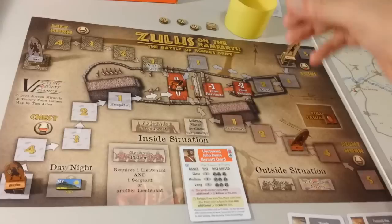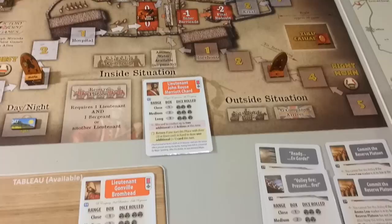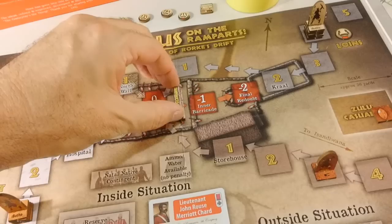We take an Impi marker and the chest unit moves two spaces. So this Ibuto moves to number three. Now we have our action — I'm going to have Chard now build the second third of the barricade. We signify that by placing the marker here.